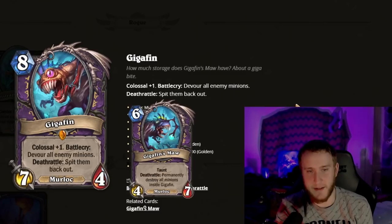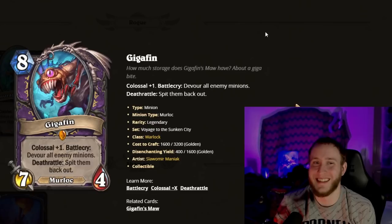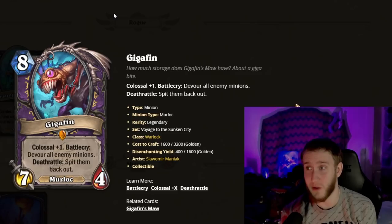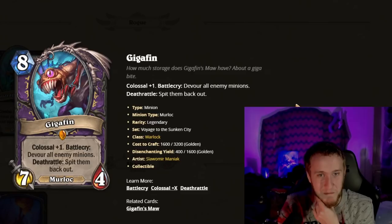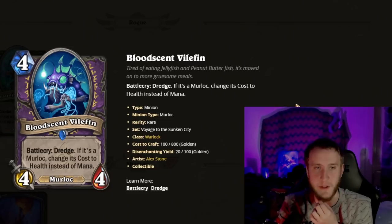You're also getting 11/11 worth of stats for eight mana even if it literally had no Battlecry. This card is disgusting — this might be the best card to ever hit arena. Even if it dies immediately you're still getting like an 8-mana 11/11 with Frost Nova — that's literally the worst-case scenario. I just don't understand; it's so unbelievably broken. This might genuinely be the best card to ever hit arena. That's all that has to be said — let's just move on.